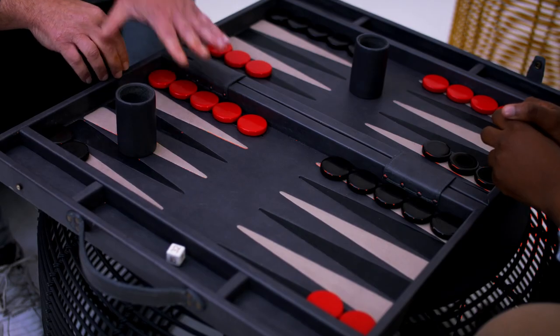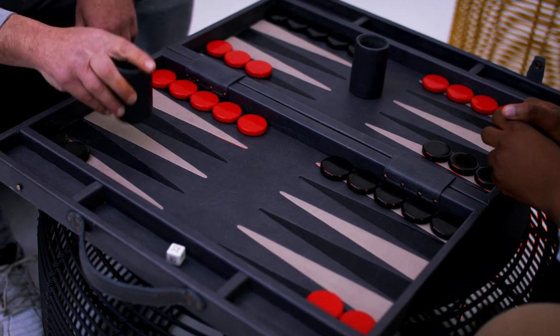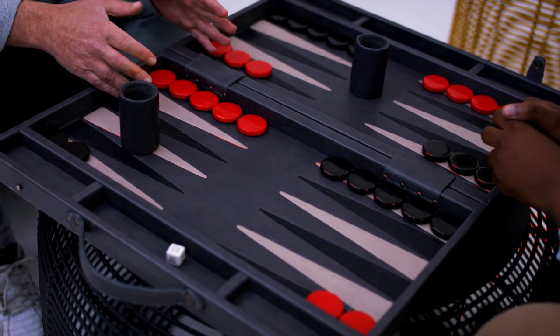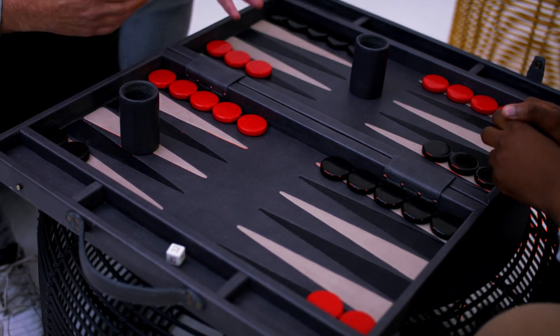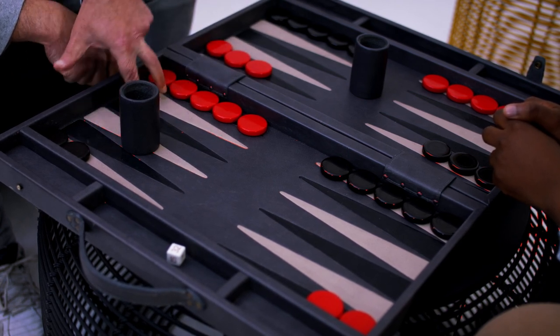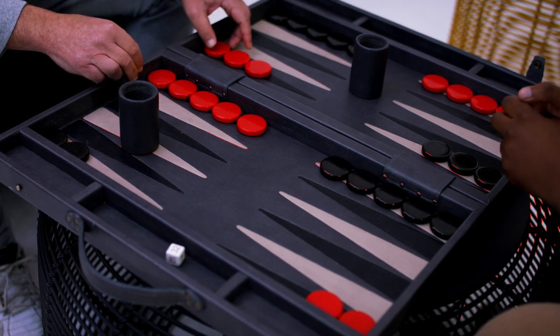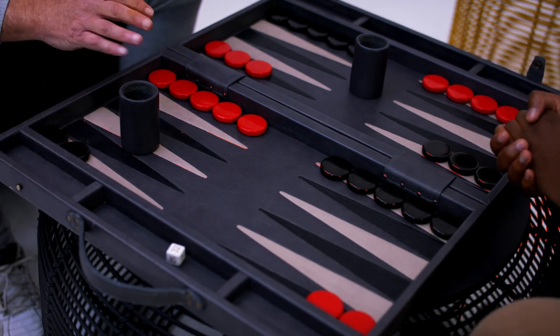Welcome back to tutorial number five. To reiterate: tutorial one was setting up the board, tutorial two was shaking the glass and the rules, tutorial three we started moving checkers and learned about doubles - we can grab four times and hitting vulnerable men on a point. In tutorial four we did bearing off - taking our men off. Whoever gets the men off first wins the game.